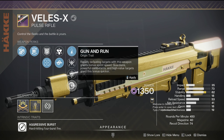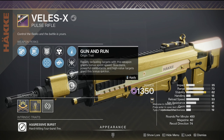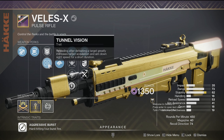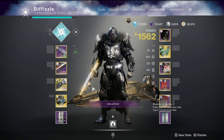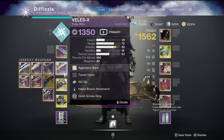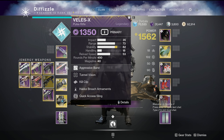It's basically like you have Killing Wind — Rapidly Defeating Targets with this weapon grants bonus sprint speed for Guardians. So if you get a double kill, you basically get Killing Wind on top of the fact you have Kill Clip and Tunnel Vision, which is pretty solid. I haven't used this yet, so we're going to kind of learn together what this pulse rifle is like. Is it the best pulse rifle in this slot? I don't think so, but with Kill Clip it's going to be a pretty solid one.